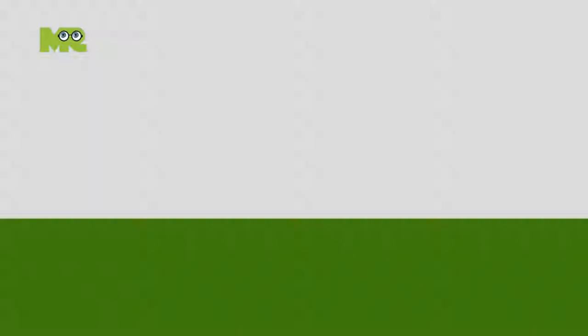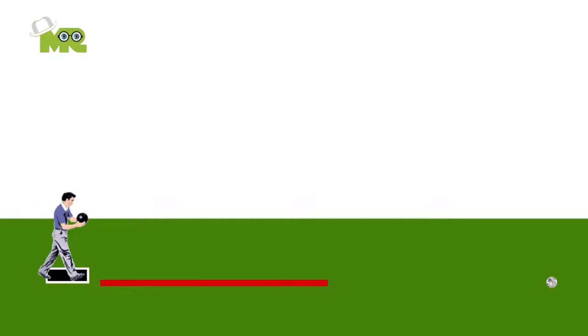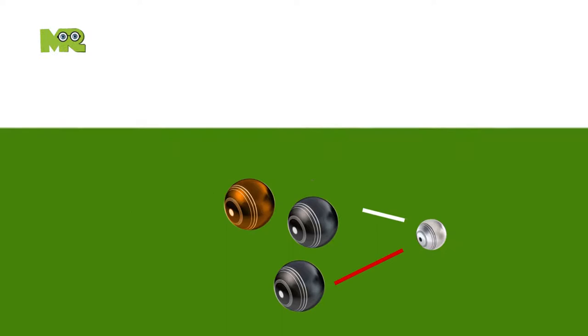The objective in lawn bowling is to roll your balls in a way that ends up as close to the jack as possible. You have to make sure that one or more of your balls are closer to the jack than any of your opponents. In the game, the team or player which manages to reach 21 points before the opponent team is declared as the winner. The team can also win if they have the maximum number of points after the end of all rounds.